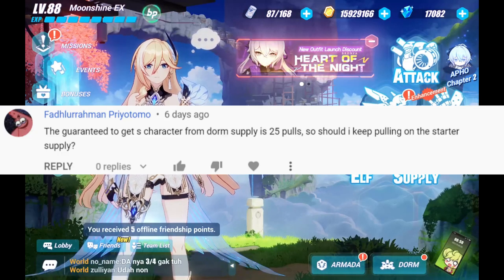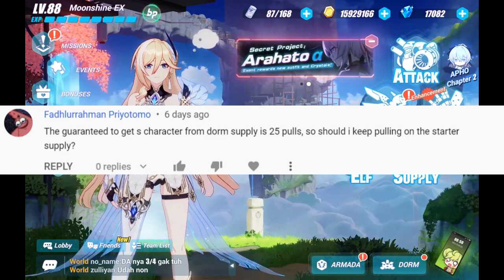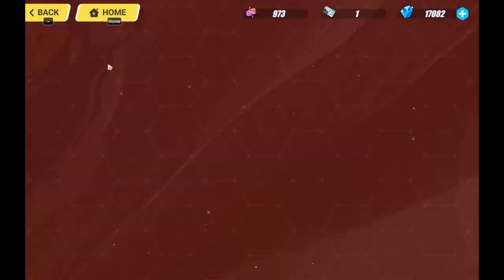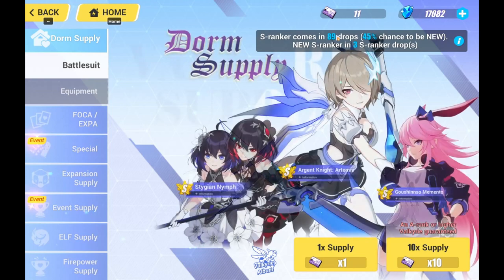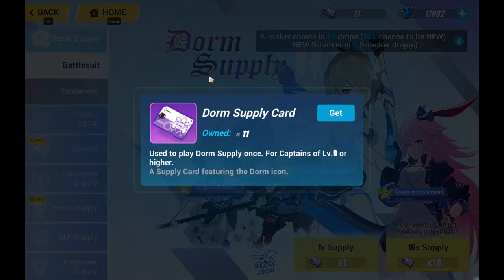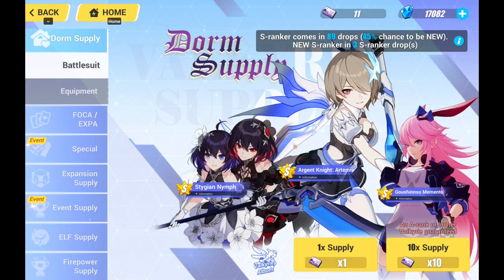Next, Priotomo asks: the guarantee to get an S character from dorm supply is 25 pulls, so should I keep pulling on the starter supply? So to answer your question, let's go to the supply. For the dorm supply, the first two S-rank guarantee is in 25 drops. However, after that it goes back to 100 drops. And what's more is that this dorm supply card can be obtained for free — from the armada shop and commissions from your armada. It's something that you should never spend your crystals on — slowly save it free to play, and you can pull whenever.